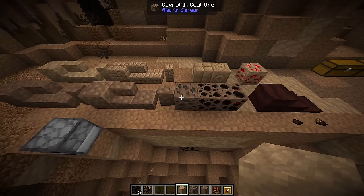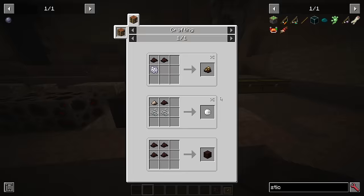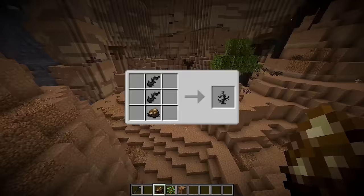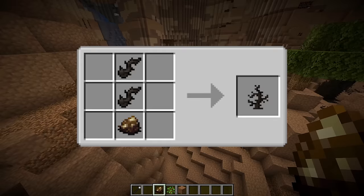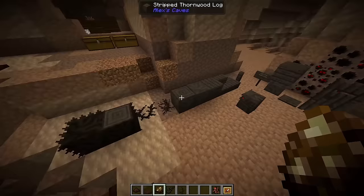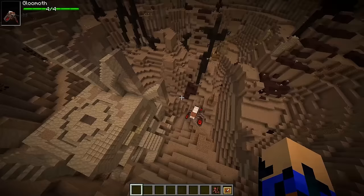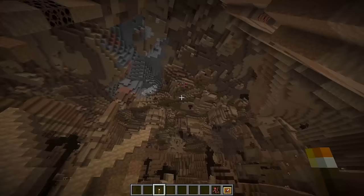You can also find coprolit coal ore, porroth coprolit, and peering coprolit. Scattered in the cave are guano piles — breaking them gives guano, which can be made into guano block or fertilizer. Fertilizer is like a more powerful bone meal but is also used to make the thornwood sapling and thornwood tree. This wood can be crafted into everything wood.